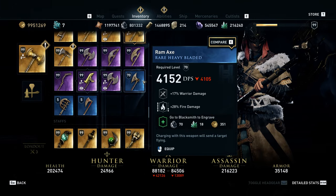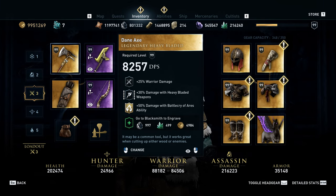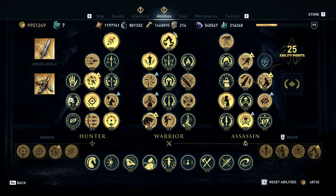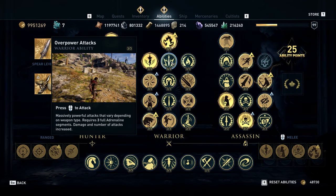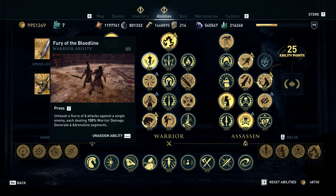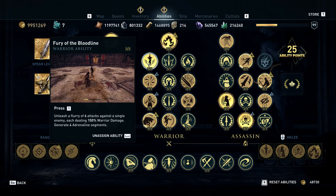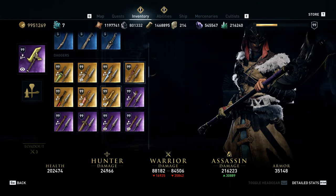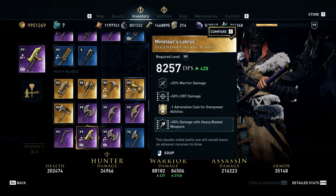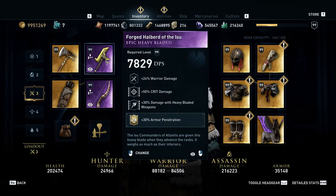Let's go ahead and equip all of our gear and switch this to the Dane Axe. Because we have Battlecry of Ares as that third skill to weave in, we're only going to use those three skills: the enhanced version called Ares Madness, overpower attacks with our heavy bladed weapon, and Fury of the Bloodline. Unfortunately this is a build that does require both DLCs — it requires Fury of the Bloodline. You could do something similar without it, but you'd need another adrenaline-regenerating method, like making the second axe one that reduces adrenaline cost and weaving in regular attacks.